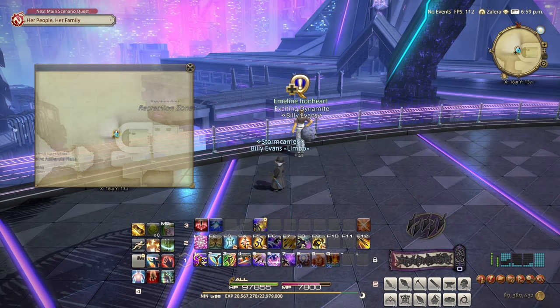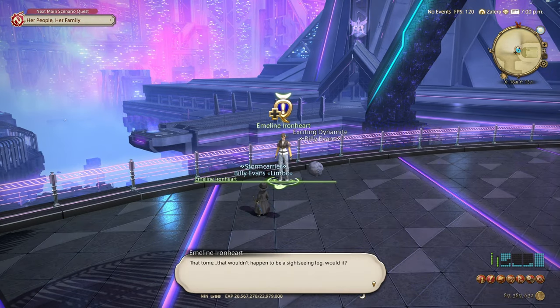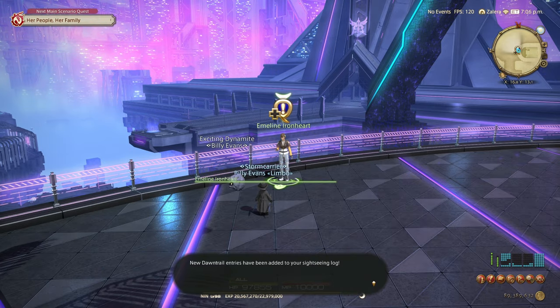Real quick, you do have to complete this quest first. Just talk to Emmeline Ironheart over in the Recreation Zone. It's a quick accept and turn-in quest that unlocks the second half of the Sightseeing Log for us.